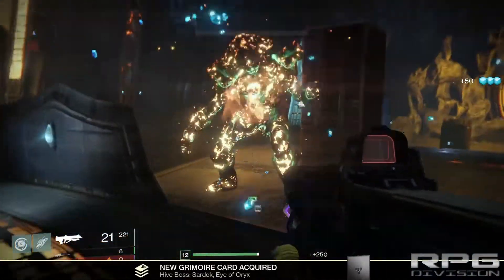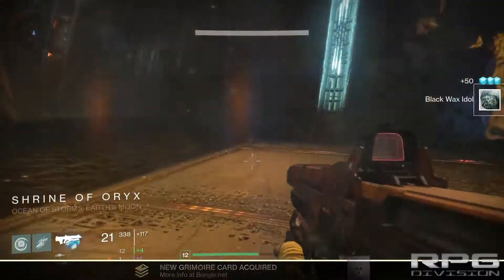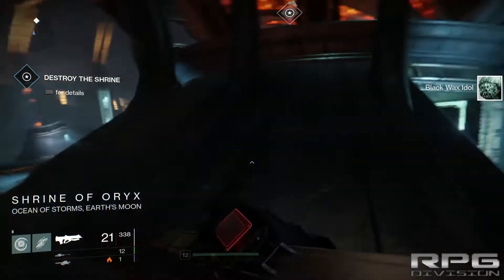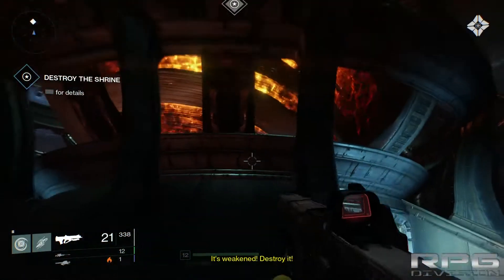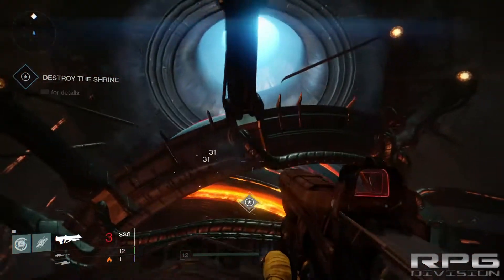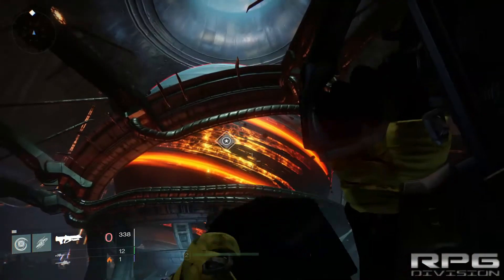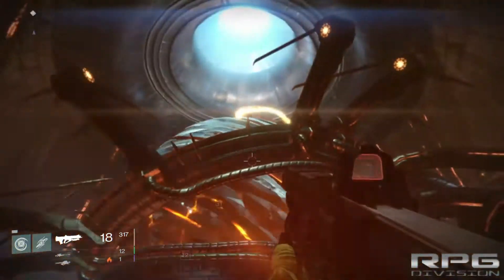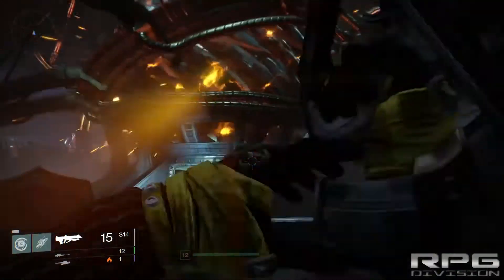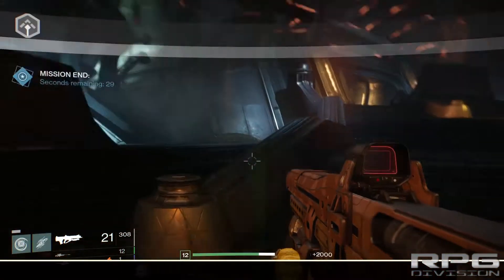Nice — there we go. This is some kind of consumable item I can use — it's weakening the target. Destroy it! We've destroyed the temple and the mission will end now. That would be it, guys, for Destiny.